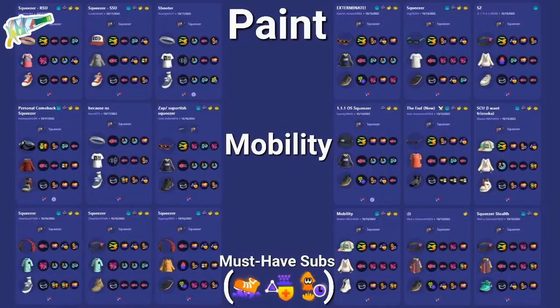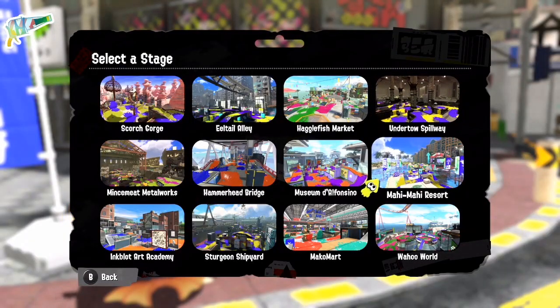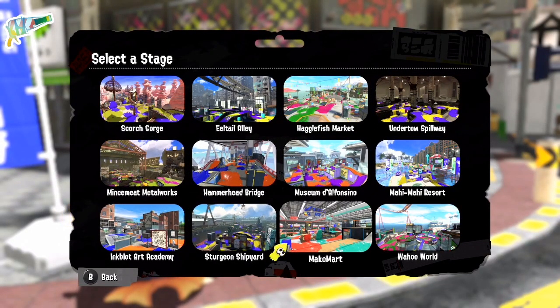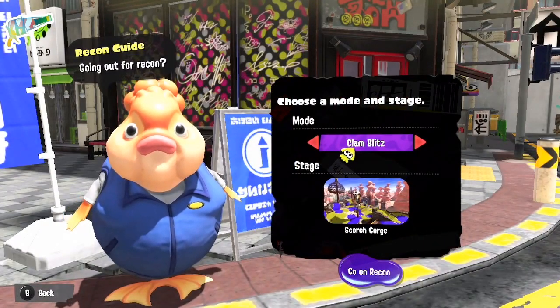On one side, we have to find a way to deal with the poor turfing power — abilities such as Ink Recovery, Sub Saver, and the almighty Last Ditch Effort come in handy. On the other side, we can aim for new heights by giving the Squeezer maximum mobility; both Swim Speed and Run Speed help the weapon keep the upper hand in combat. As neither the ranked modes nor the different stages are played the same, there are a few fine-tunings for your builds.